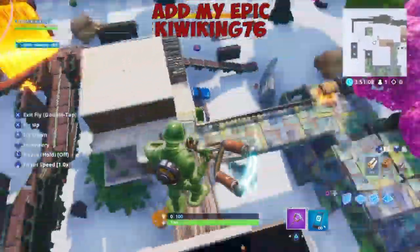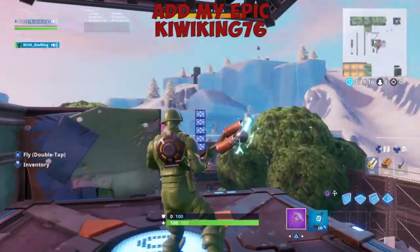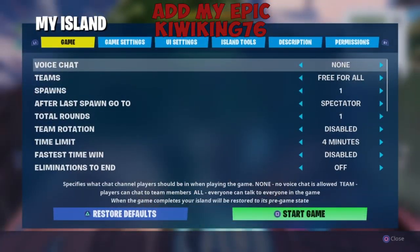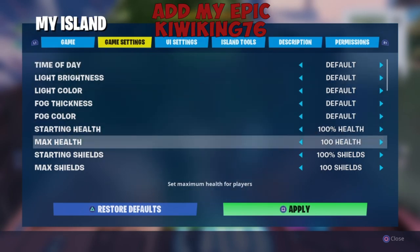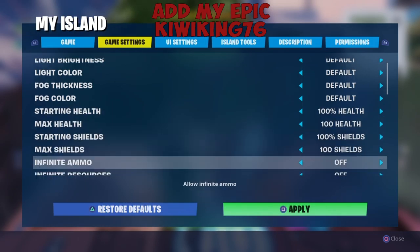After spawning in the creative map I'll wait for everybody to spawn in and go over some rules. I'll go to my island and it's going to be last one standing who wins. There's about four minutes each match but there also is a moving circle so it can be less time. Everybody starts off with 200 health — 100 health and 100 shield.